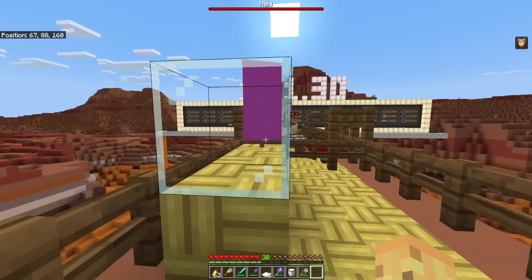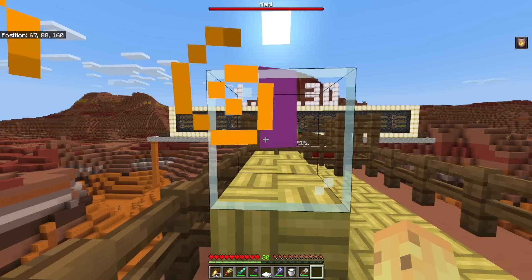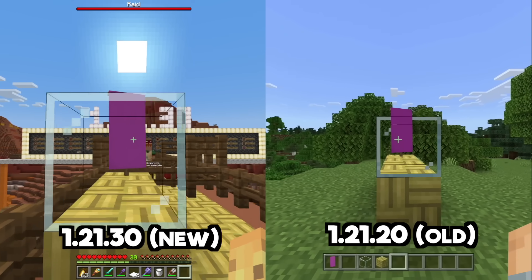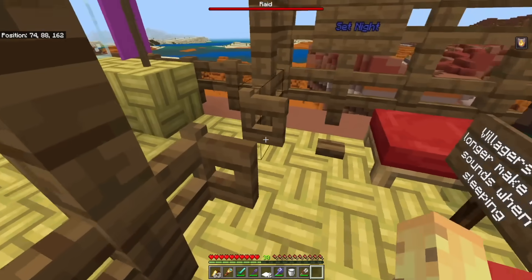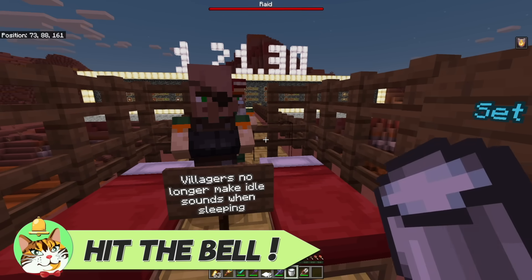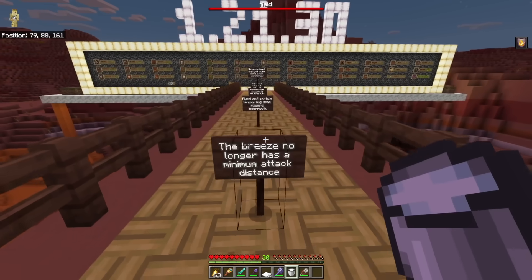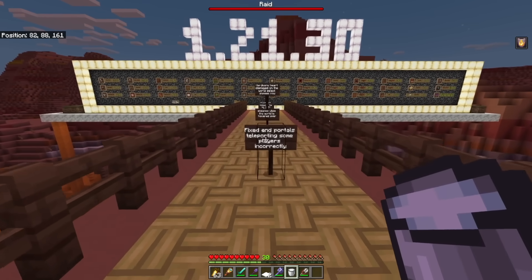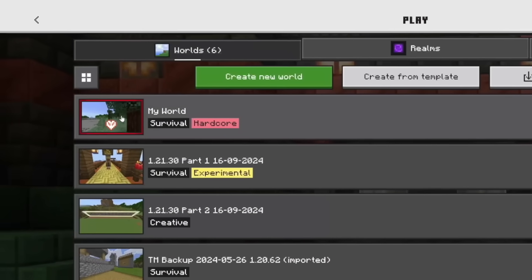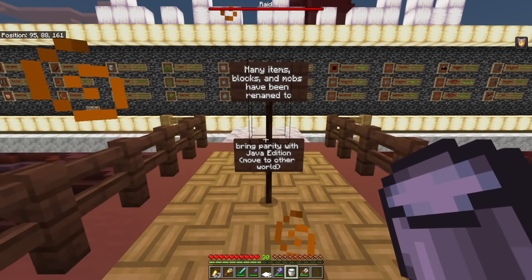Banners will no longer render in front of transparent blocks. You can now look at glass with a banner behind it and it correctly appears behind, rather than in front. Before, the glass pattern's random pixels were rendering in front of the banner rather than behind — very strange. Also villagers no longer make idle sounds when sleeping. The breeze no longer has a minimum attack distance. Ender portals will no longer teleport players incorrectly. Hardcore hearts on the world select screen will now animate when hovered over. And Realm backups now display the date the backup was created instead of the age.